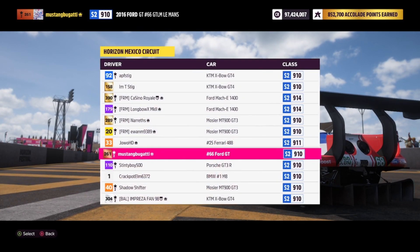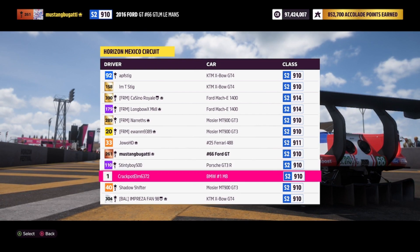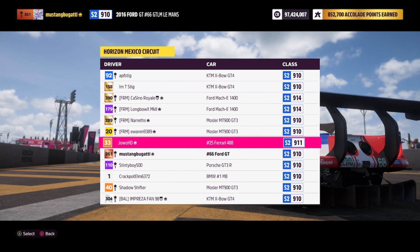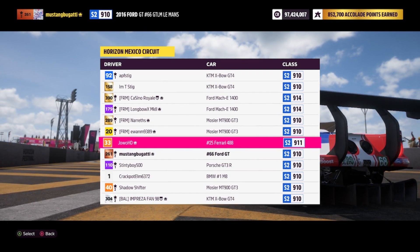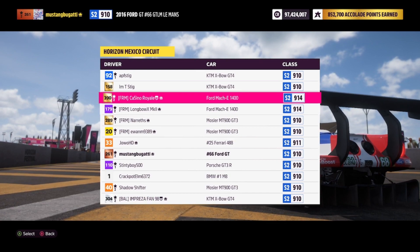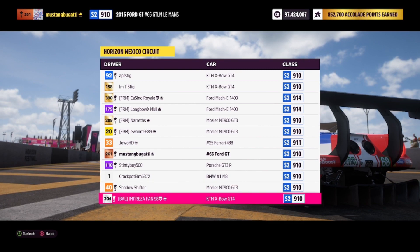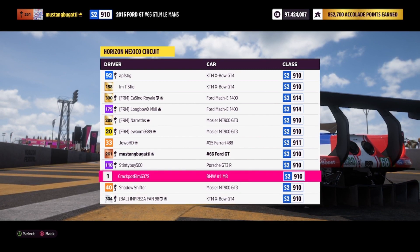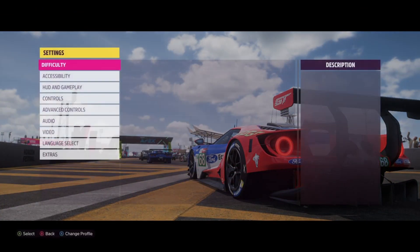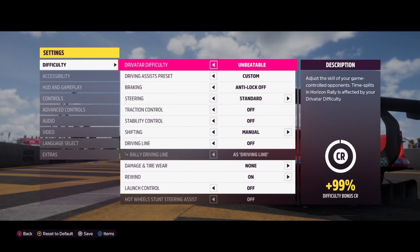Now I didn't just include the DLC cars — these are the two DLC cars right here along with it. Actually, I think that's also one of them. But Forza has other race cars in the game. The Mach-E is an exception, but I threw that in for a bit of fun. We got the KTM GT4 car, the Mosler. Let's make sure my difficulty is set right — we'll go to Unbeatable. Screw it, we'll go to Unbeatable, we'll have some fun.